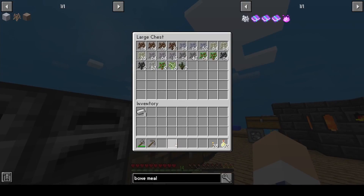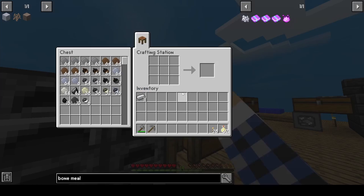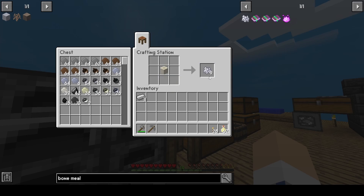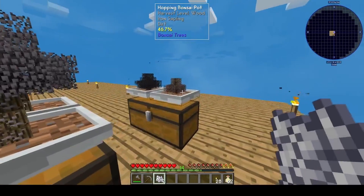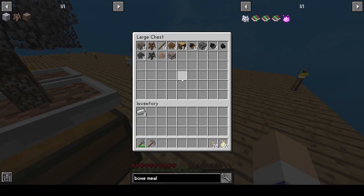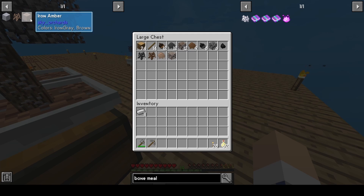In case you're wondering how those turned silver — I used bone meal on them. You can actually bone meal bonsai pots and make them grow faster. See? It gives them this white shade. And now we're getting iron resin!